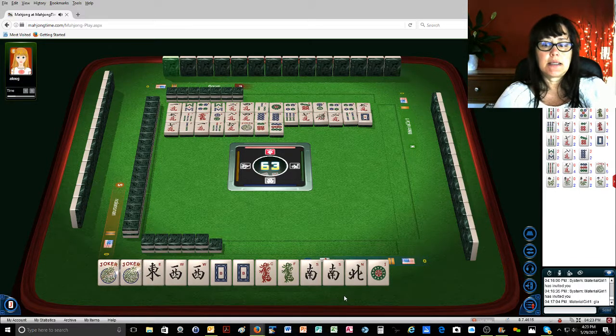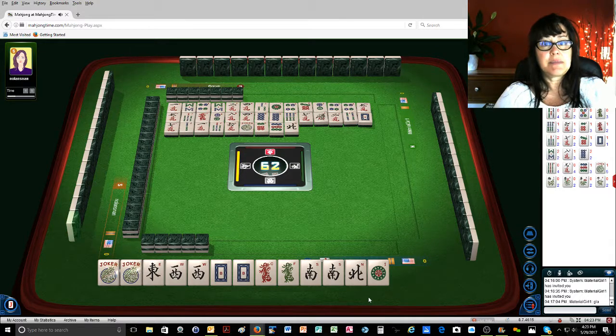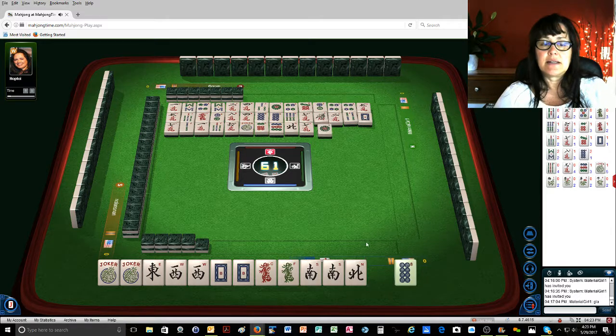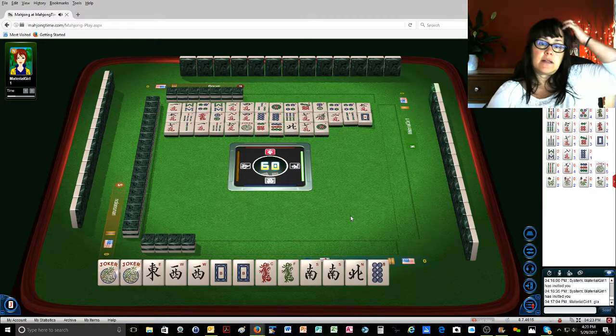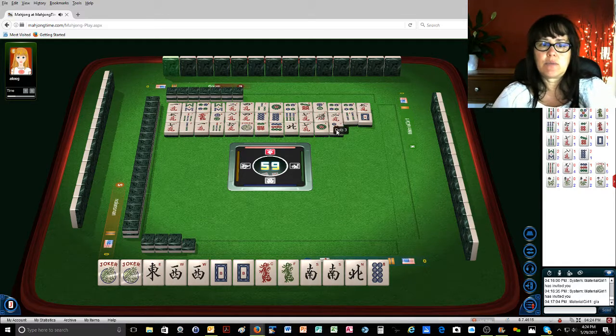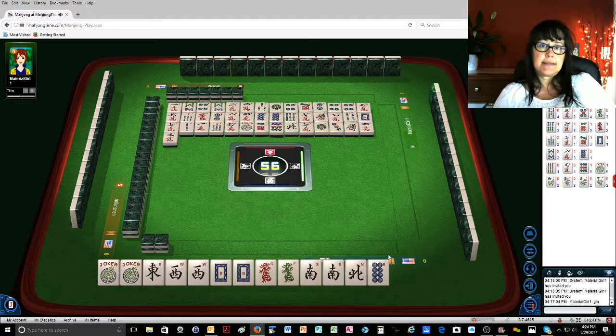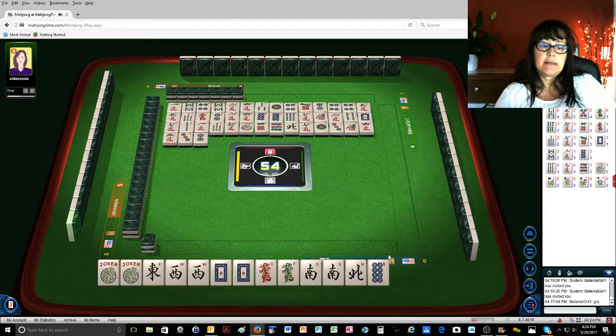Nine dots — north wind, pass. Somebody besides me has winds — I can tell because of the pause. It gives people time; if nobody has the tiles for a given discard, it just moves right in, like what just happened there. But anytime you see that little pause dot, that means the game is giving people time to make a decision, and that only applies if people have the tiles to act on. That's just a little insider hint if you play here or decide to come play here.